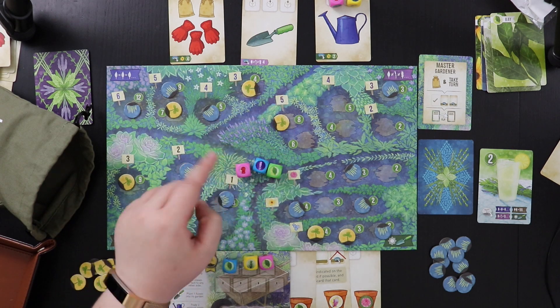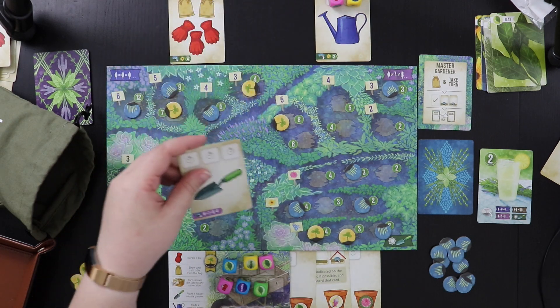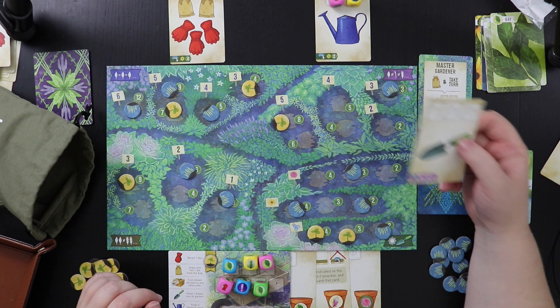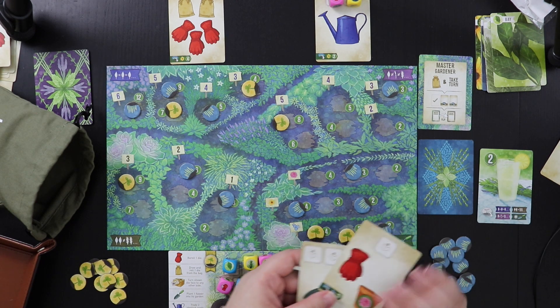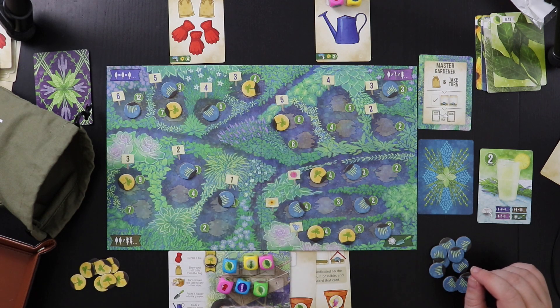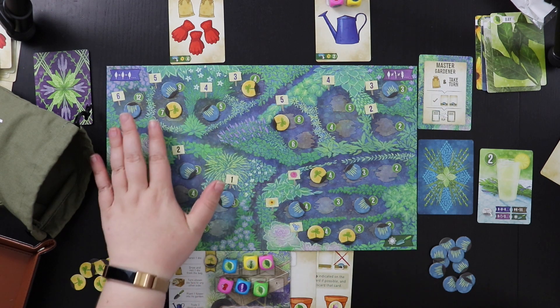So we're going to go ahead and do that planting. I'm going to put one of my tokens here. Now I have this reroll glove and I need to decide what I want to do. I can't plant over here anymore — this part of the garden is full. So I need pairs or different dice. Maybe I can take this as a pair and then reroll these four to see what I get, or take this as a pair and reroll all of these.